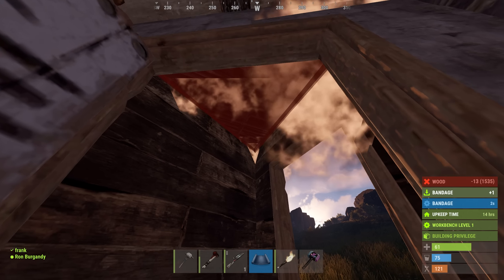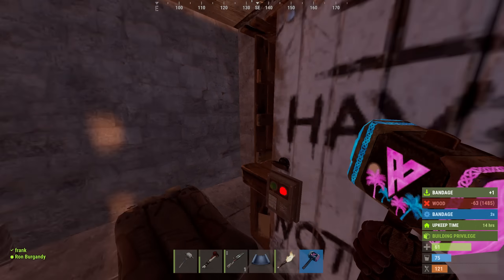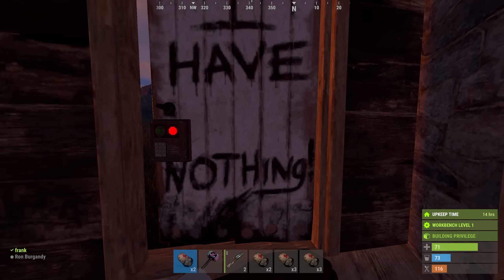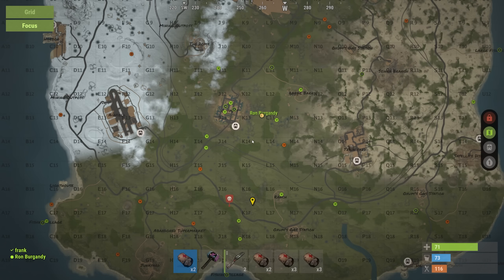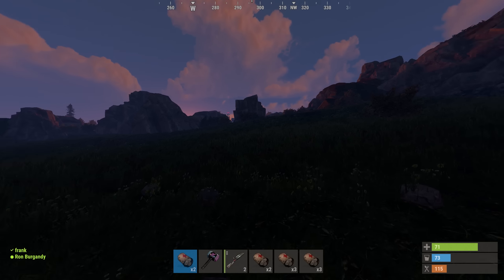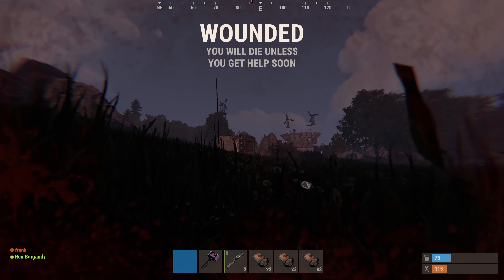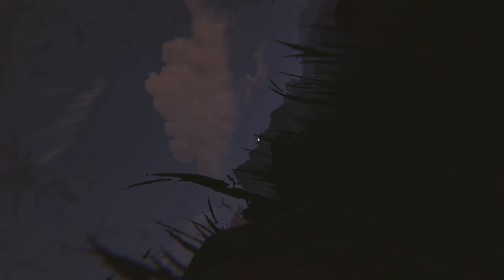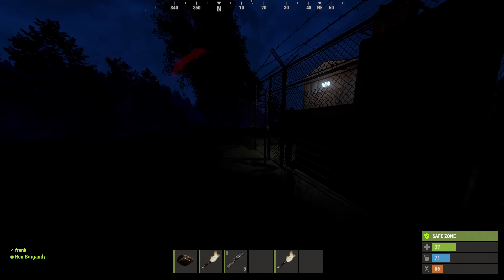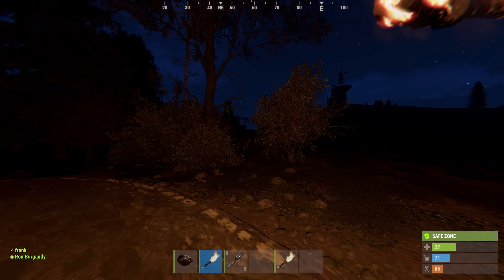That guy was the roof camper as well. Oh, was it? After dying to the roof camper about 600,000 times, we finally managed to get a DB and camp this little spot in Outpost, like the filthy little grub that I am.